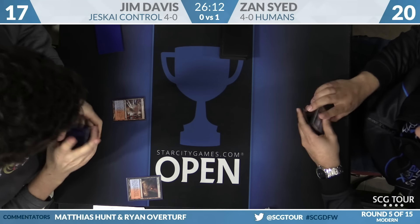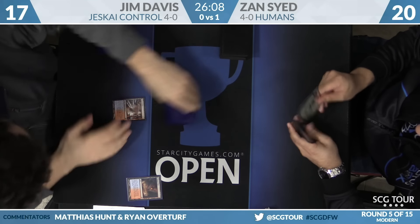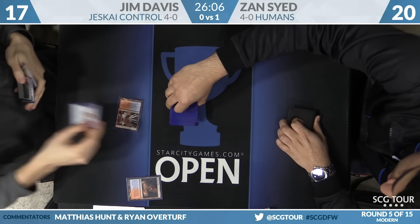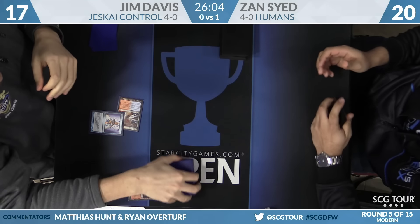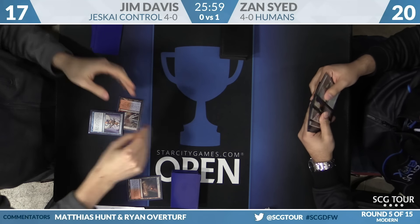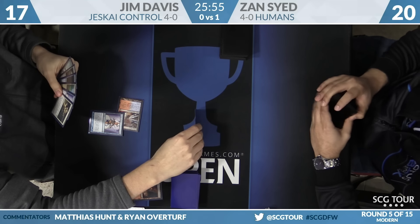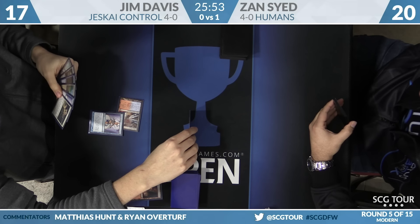That is how Humans is able to win game ones in matchups like this — they turn some of their opponent's cards into blanks. Serum Visions turn one for Jim. You have to assume most of those blue cards are out of the deck now — there's too much Cavern of Souls and Aether Vial running around. Jim is on all snow-covered basics today.